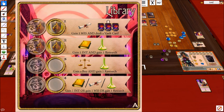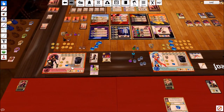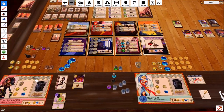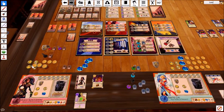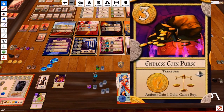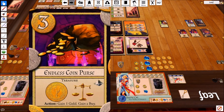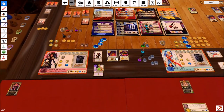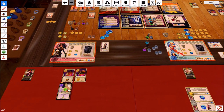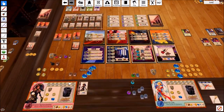Next slot is one buy and one research for Rie. She's going to spend three gold and get herself the Endless Coin Purse, which allows her to essentially activate to get an action.